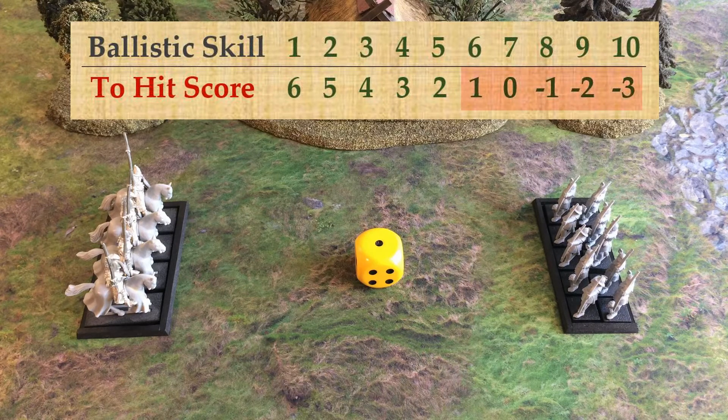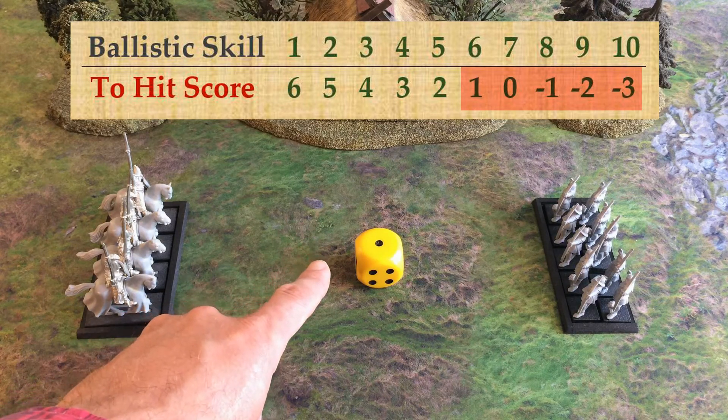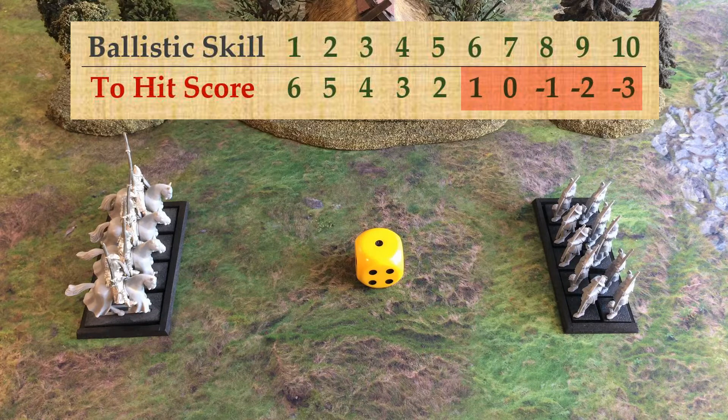Certain troops or individual models have a high ballistic skill and therefore a to-hit score of one, zero, or even a negative number. Of course you cannot roll less than a one on a d6, so in Warhammer a to-hit roll of a one always fails, regardless of any dice modifiers or the ballistic skill of the model.